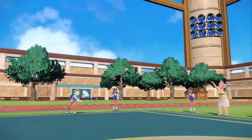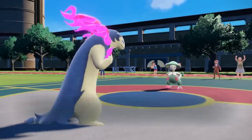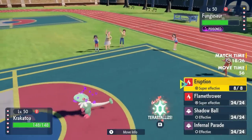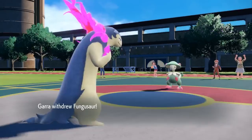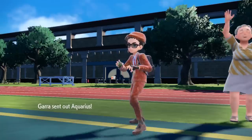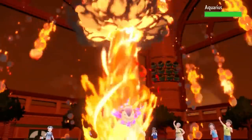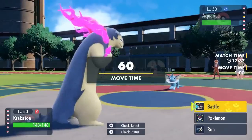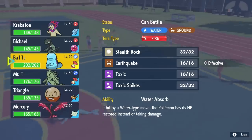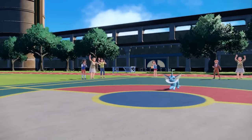My answer comes in the form of Hisuian Typhlosion. I also have Galarian Moltres in the back, but I want to go into Typhlosion to see how they assess the threat. Eruption is going to do a lot to anything, but he does have a couple of good checks in the back — Vaporeon and even a Tyranitar with Sandstorm. I just go for Eruption without over-predicting. It turns out he goes into Vaporeon, and that thing obviously takes negative damage from the Eruption, so I'm fine with that.